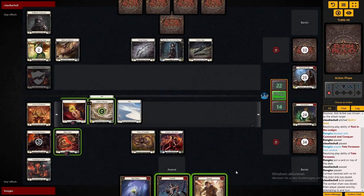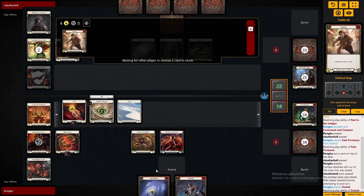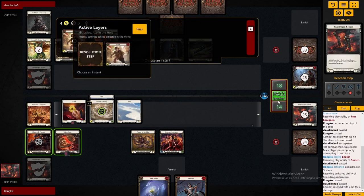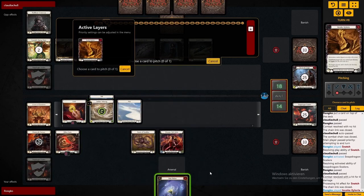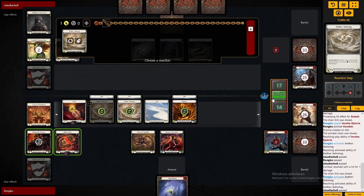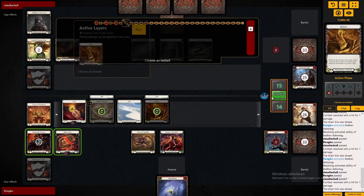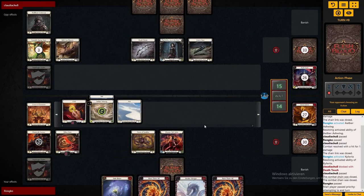We wouldn't mind drawing into Kyloria here after them having to block out the Snatch - or actually if they don't block the Snatch we get a second draw, that's a better way to phrase it. Forcing interaction from Azalea is always good, so with Snatch or Command and Conquer you kind of force them to block if they don't want to give you insane value. And now we get to pressure not only their life total but their hand again with Kyloria, while having that direct in arsenal.